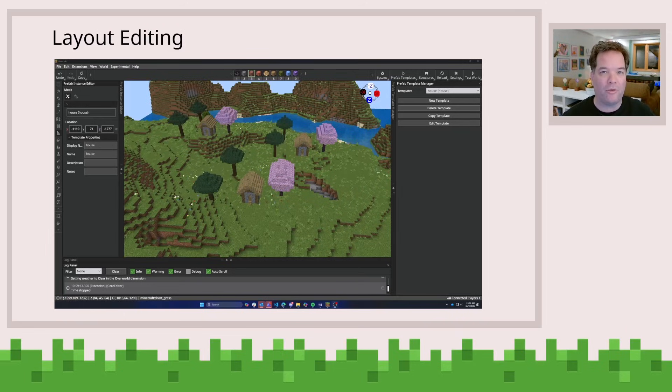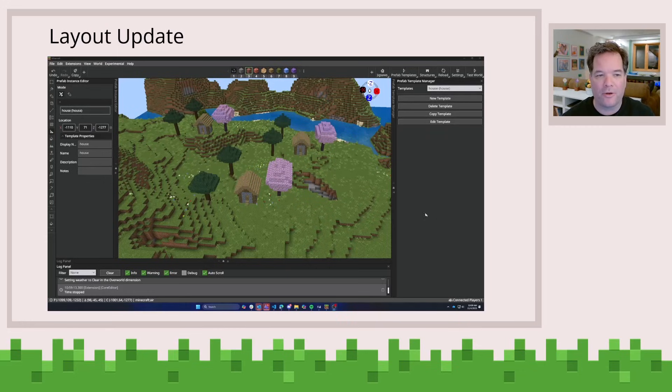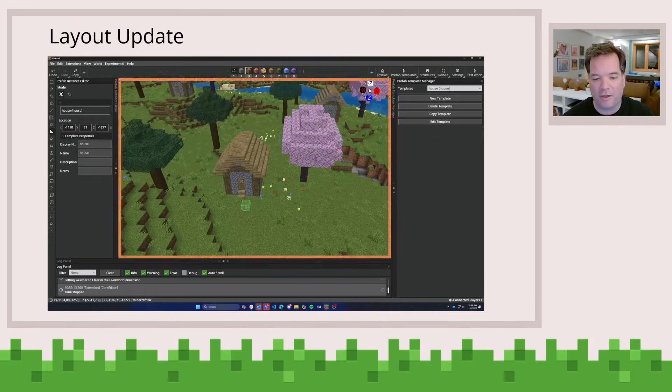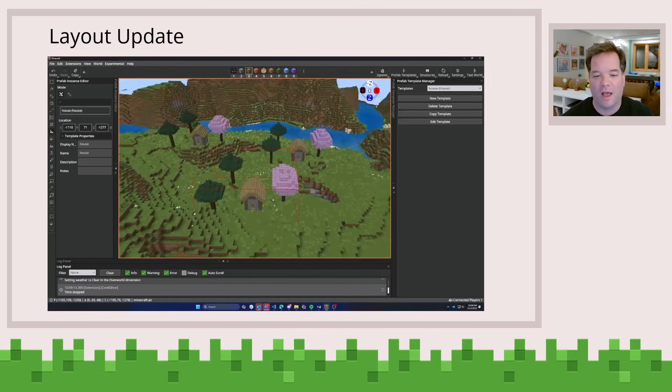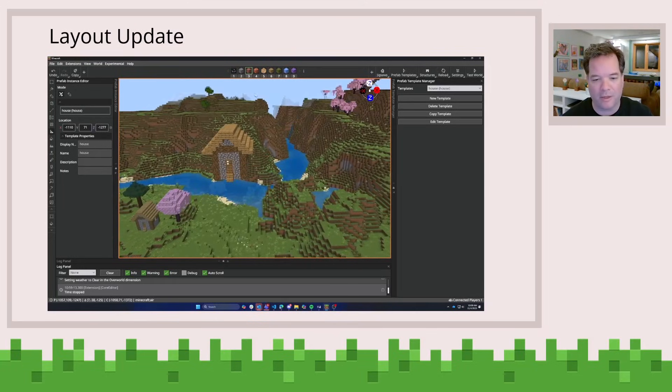Well, now the beauty is that with layouts and prefabs, you can go ahead and do that. And another update tool you can use — let's say maybe I wanted to go change the frame of this house from cobblestone to maybe a brick, to make it look a little bit more regal.